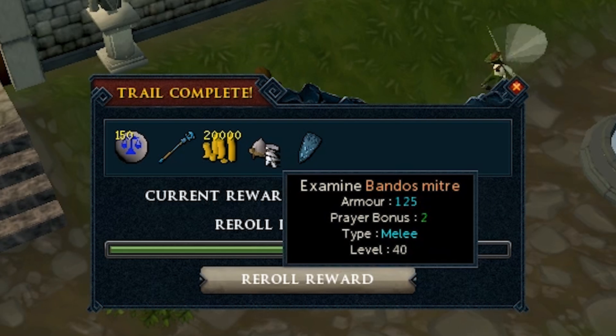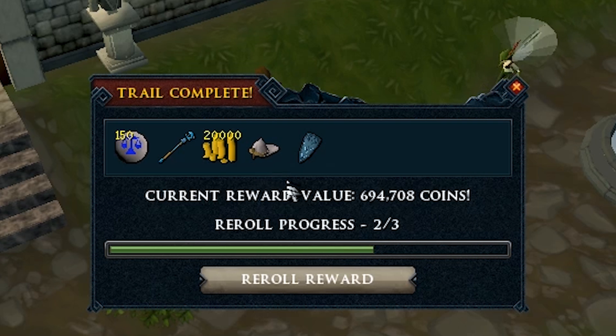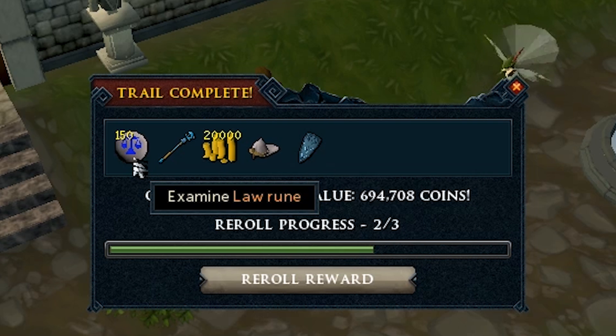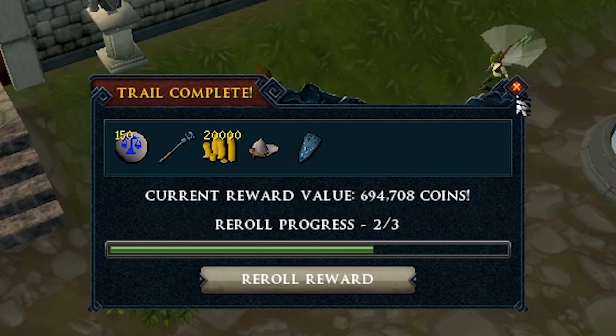Another fortunate component to add to the counter towards 50 for the Luck of the Dwarves eventually. I also got 20k, a Mystic Wall Staff, some Law Runes, and a Rune Kite Shield — so a little bit in alch value as well. Definitely not a bad clue, could be much worse.